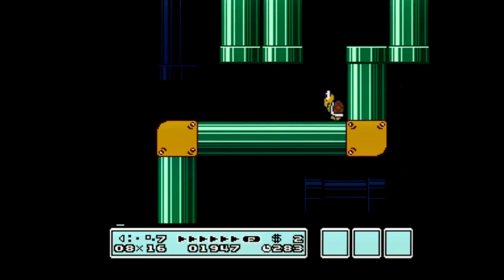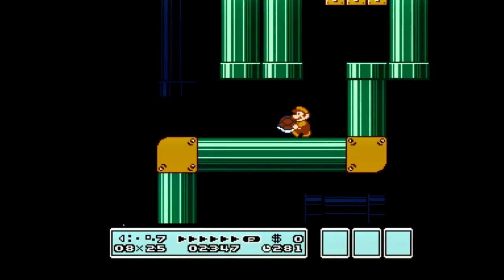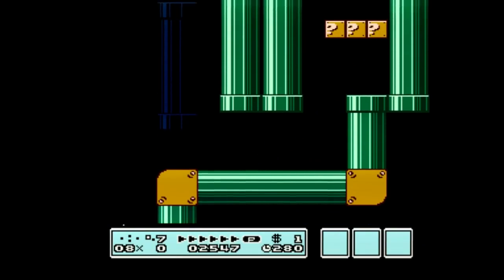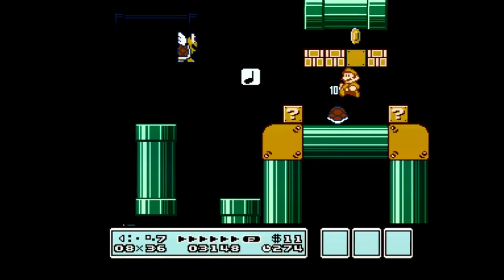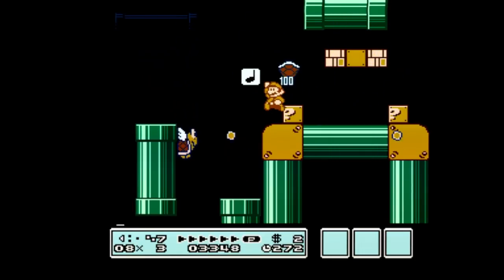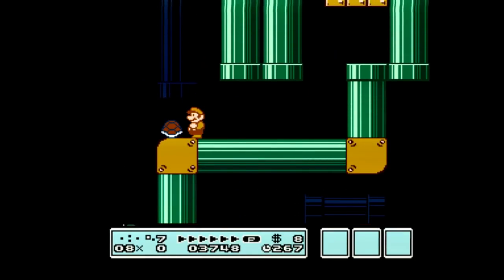Then you're going to want to grab this Turtle Shell, take it up into the pipe, and instead of killing it on the top question block, we're going to kill it on this one instead. We're going to not touch the music note — and kill this one also on that question block. You see how I touched the music note there? So I'm going to load a safe state, come back, and try it again. We've got to make sure we get it perfectly.